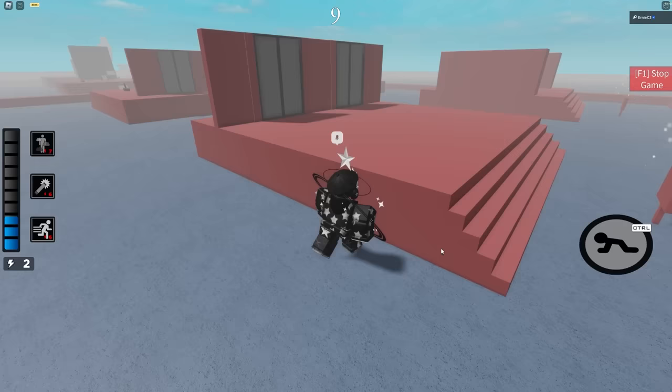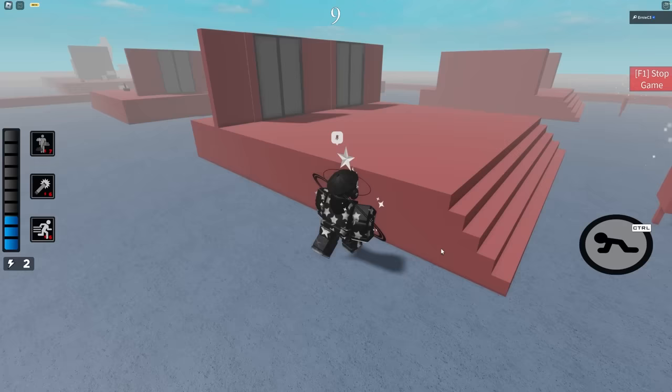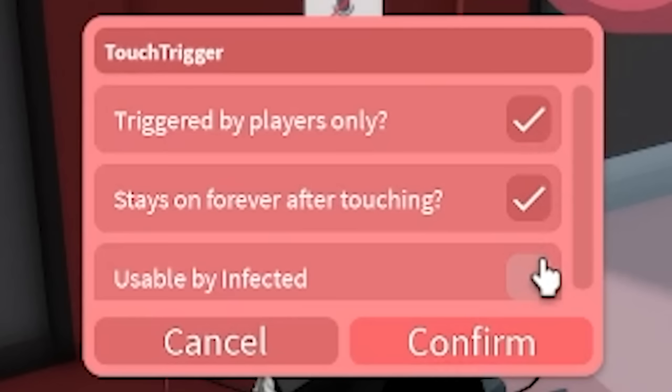This block is called a touch trigger. It is an invisible block that powers on anything when touched. You can set it to be one-time use alongside being usable by infected, players, both, or neither.